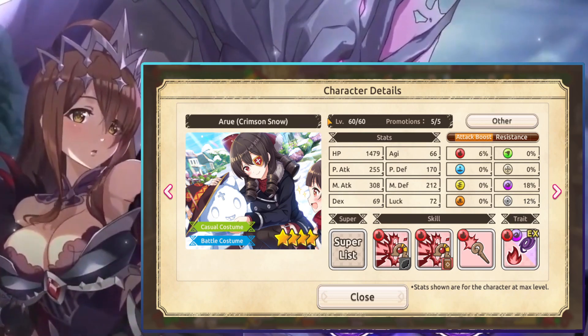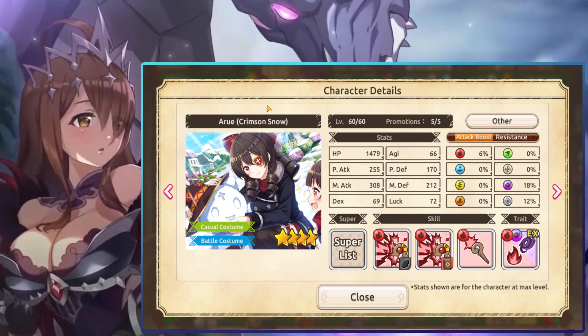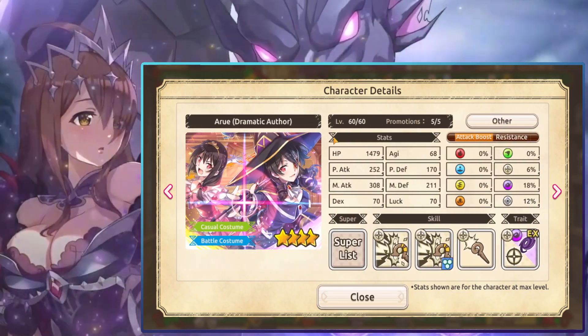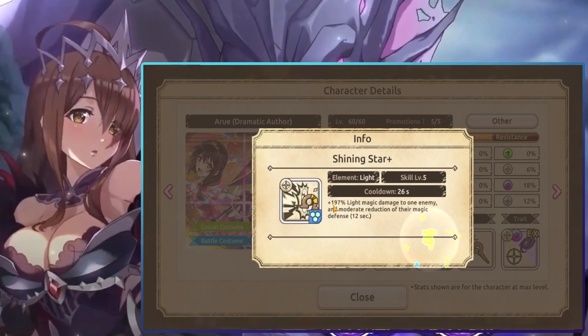I wouldn't go out of my way to get the fire Aru, though. If you're going out of your way to get a unit, you might as well try to get the newer Mitsurugi, the Kempo Mitsurugi, or Madeleah. I just use fire Aru because I already have her.